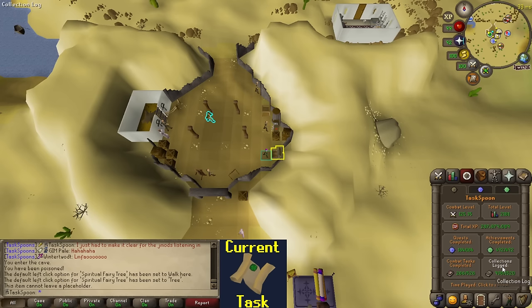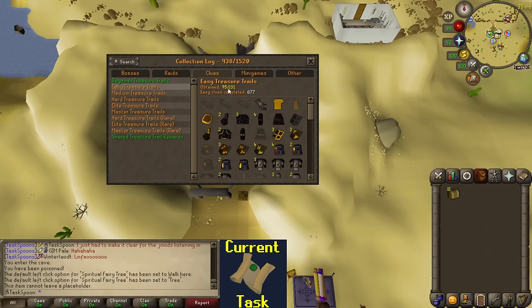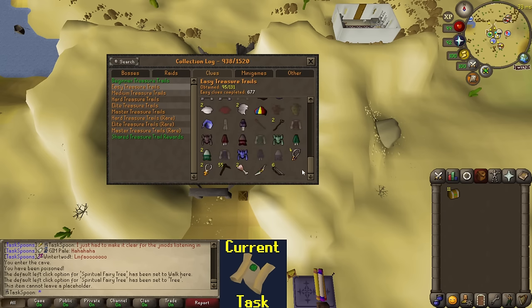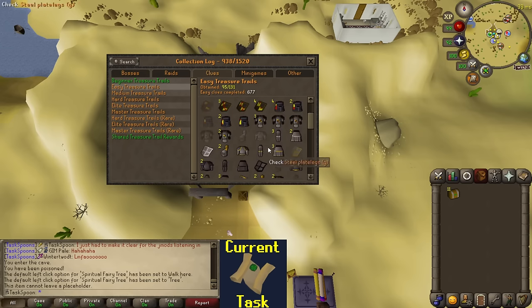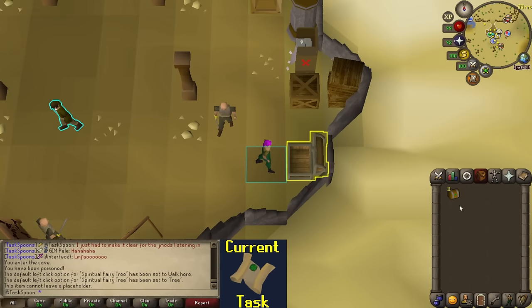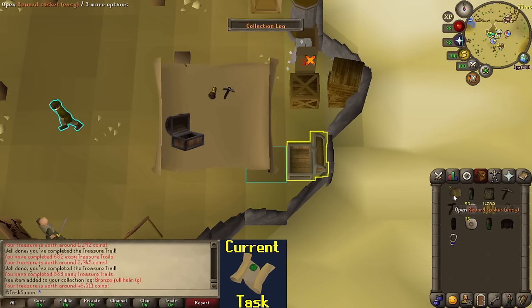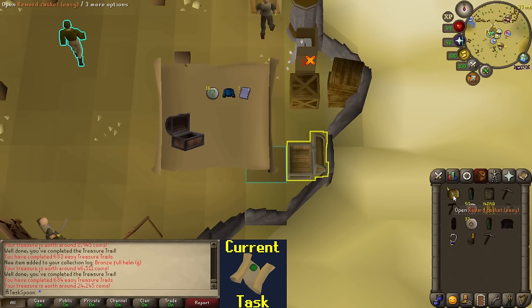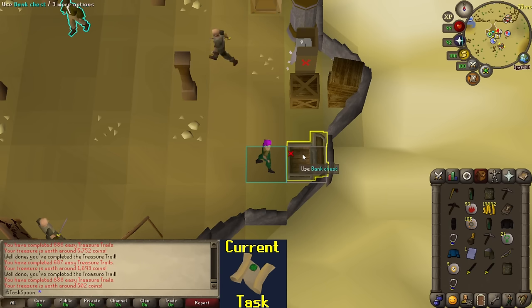Clues done - 11 easy caskets to open. Easy trails: 677 open so far at 95 uniques. We've got a lot of the more common uniques but obviously still missing a lot of elegant pieces and some of the capes. With 11 caskets, I'm hoping for one unique. A Bronze Full Helm Gold - one new unique in the six caskets, five more to go. I got one unique, that's exactly what I wanted.